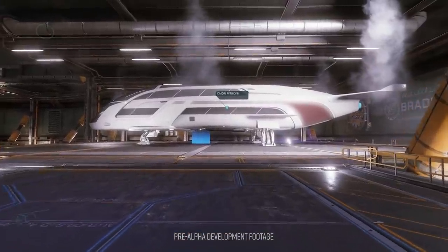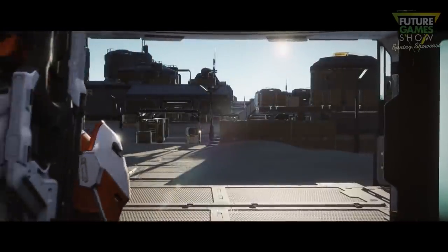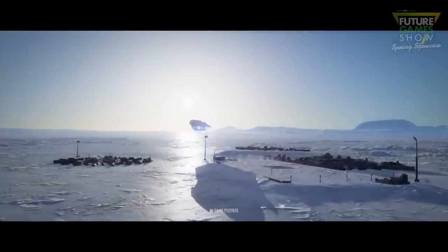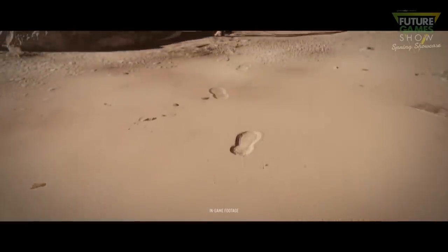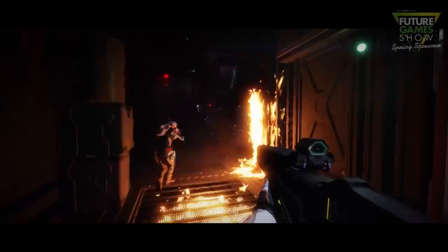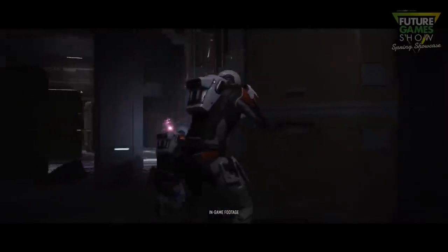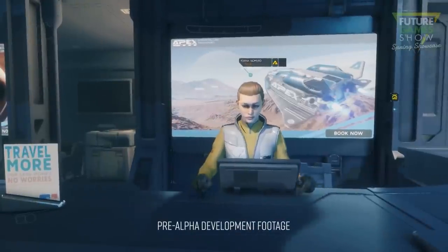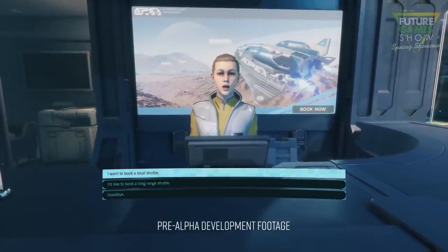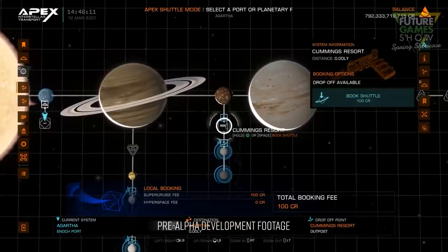You'll find links in the video description to the Starport Tours trailer and the full livestream including the interview with Samantha Marsh. Frontier also promised a new Odyssey feature would be shown on a GamesRadar livestream, and during their Future Games Showcase there was a short trailer showing exclusive never-before-seen footage of the Apex Interstellar Space Shuttle booking system. The system is slick and functional — there is a higher fee the further you travel, and the system map has had a makeover as part of the UI changes in Odyssey.